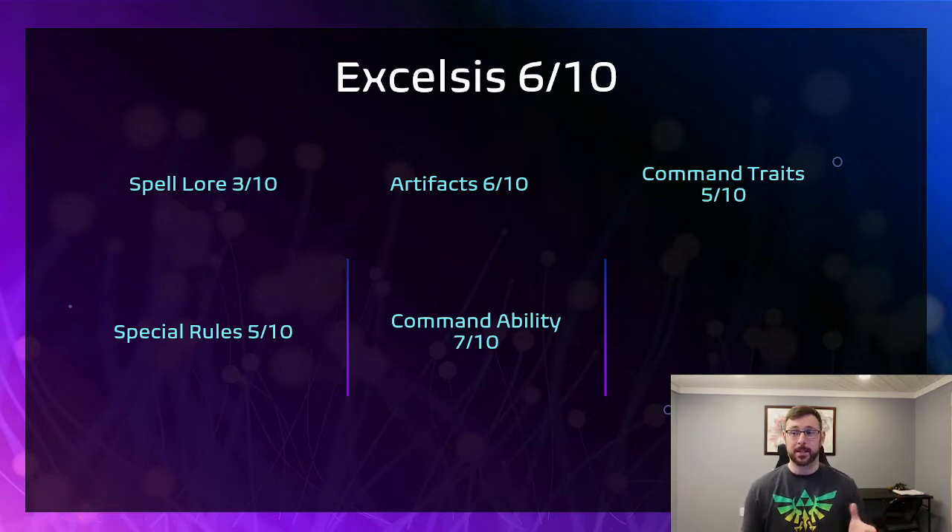Our second city is Excelsis. Excelsis is kind of an interesting city — I've played around with a few different options. But let's get into their spell lore: their spell lore is pretty much terrible. There's really nothing here that jumps out at me as being good — everything's kind of iffy. You do a little bit of damage with a spear, but it's all short-range stuff.